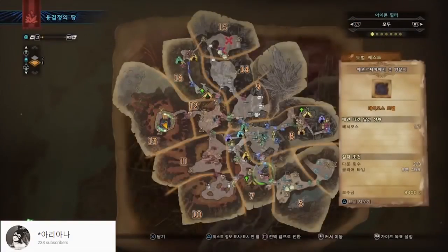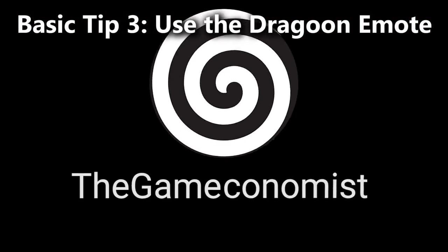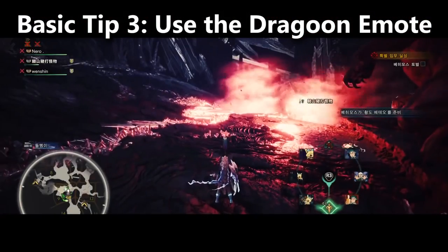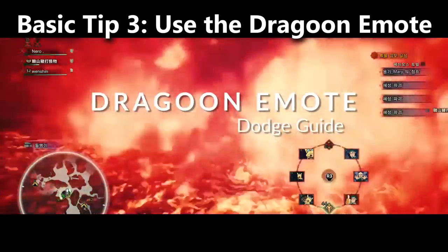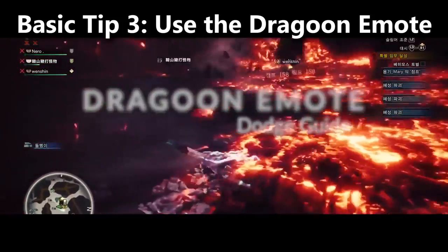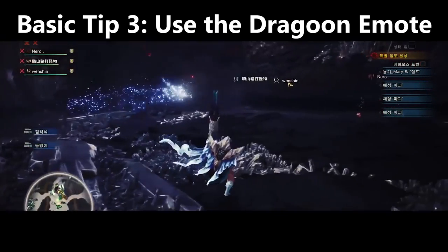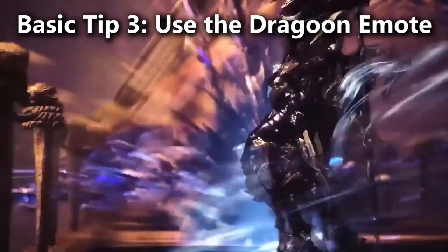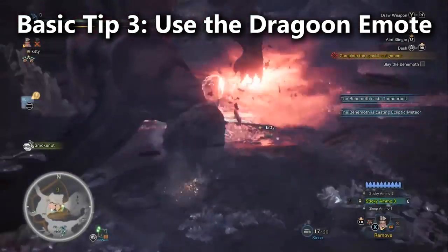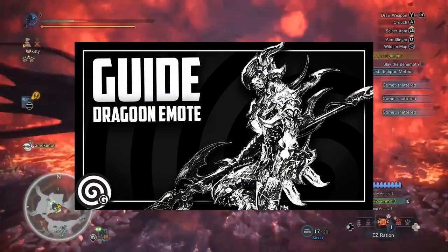Basic tip number three: learn to dodge Ecliptic Meteor with the Dragoona mode. When players first discovered this, they thought it was just for fun — it's not. It's an important skill for the Behemoth fight. In fact, if you were to master this one skill, you'd never need to use a comet again. I have a detailed guide on learning to dodge the Ecliptic Meteor, which is why I don't want to reteach it here. I'll leave a link in the comment section, or you can click here.